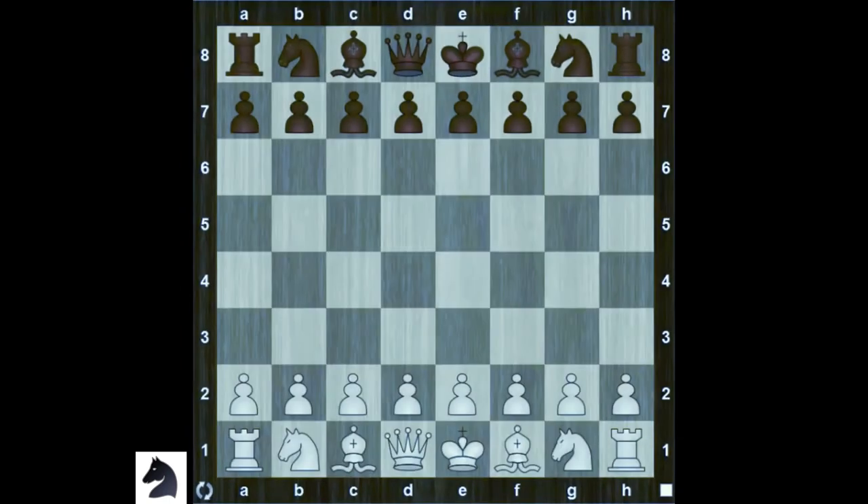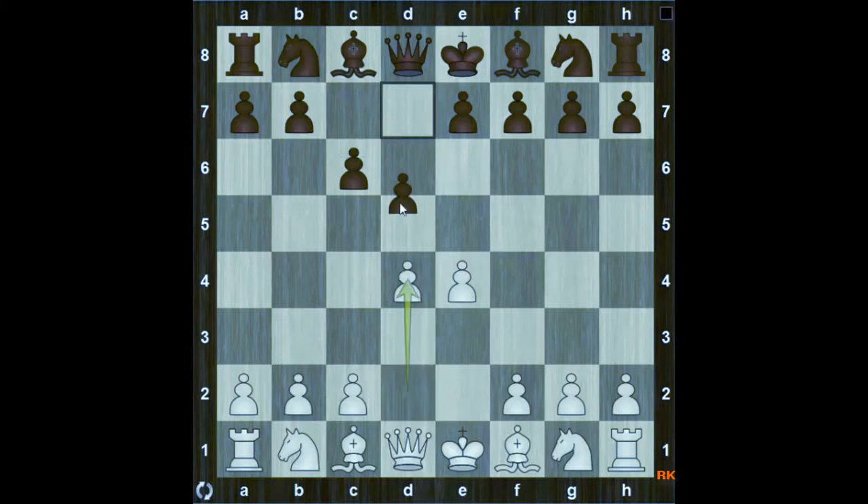Welcome back to my course about chess openings. This lecture is devoted to the Caro-Kann Defense: e4 c6 d4 d5. This is called the Caro-Kann Defense. Black gets a passive but solid position. There are three moves white can play: knight c3, e takes on d5, and e5.